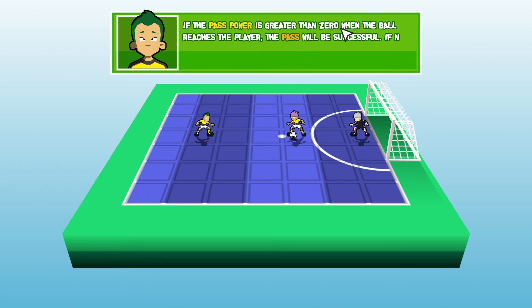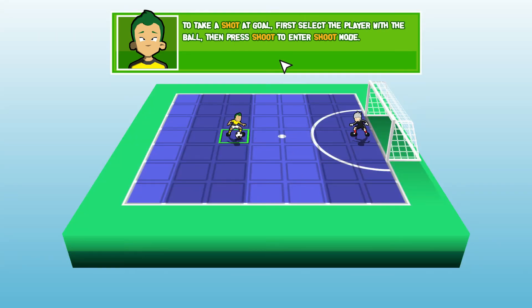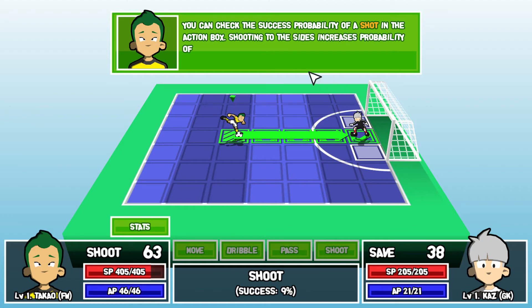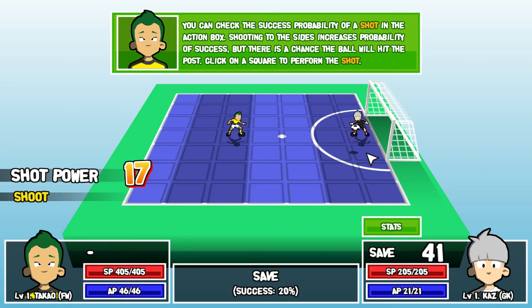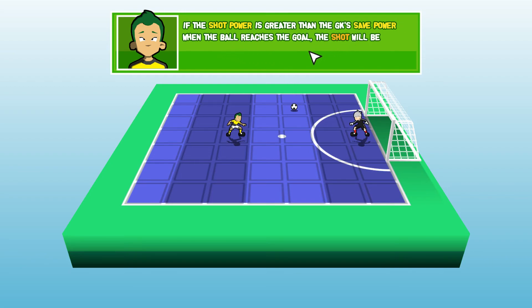If the pass power is greater than zero when the ball reaches the player, the pass will be successful. If not, the player won't be able to control the ball. Oh, that was just a random chance. Shoot — take a shot at goal, first select the player with the ball then press shoot. You can check the success probability; shooting from the sides increases probability of success, but there's a chance the ball will hit the post. So we have nine percent chance here because the keeper will probably get it, 20% on the sides.